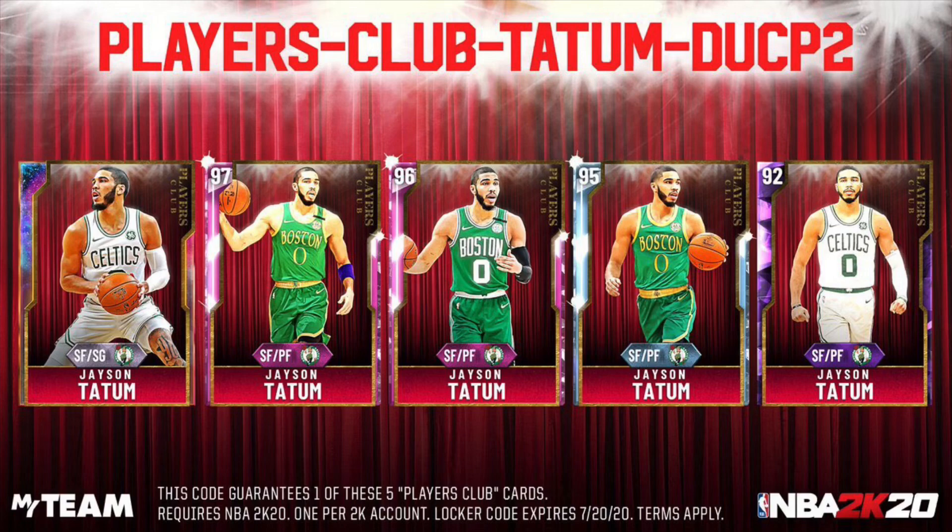The first locker code: Players Club Tatum — DUCP2. That is the code. You get a Galaxy Opal Tatum, two Pink Diamond Tatums, different ones, a Diamond Jason Tatum, or an Amethyst Tatum. W locker code.